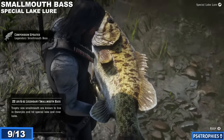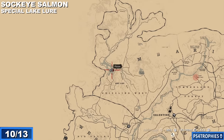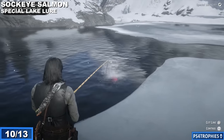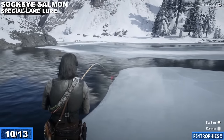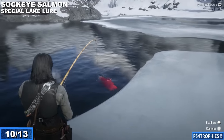That smallmouth bass is definitely a legendary size. Now let's go way up north to Lake Isabella to get the sockeye salmon — you'll need a special lake lure for this one. This location actually has two different breeds of fish, so if you're not catching the salmon — the red fish — you're not throwing it in the right spot. I cast my lure pretty much out in the direction I'm looking.